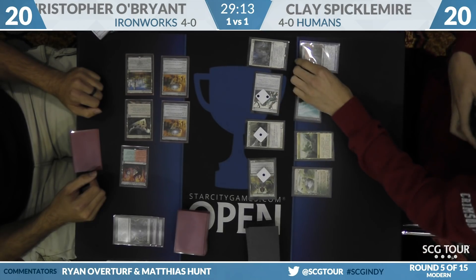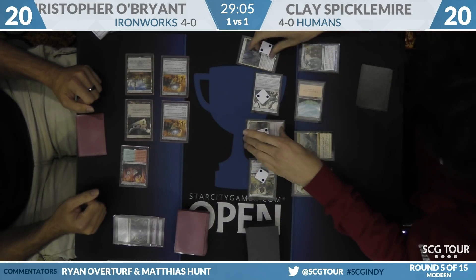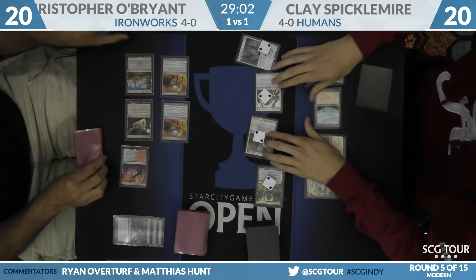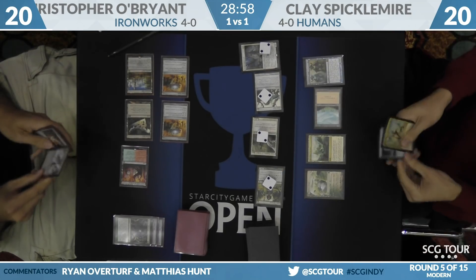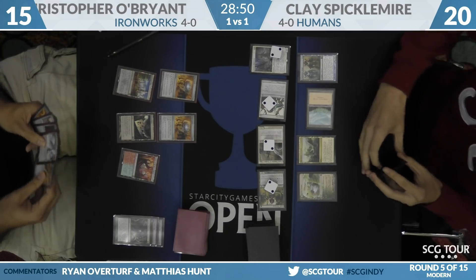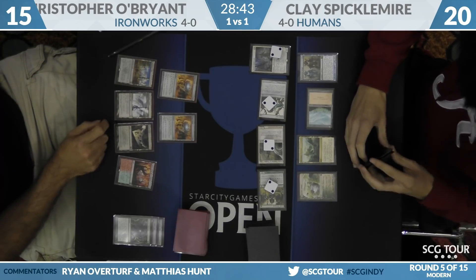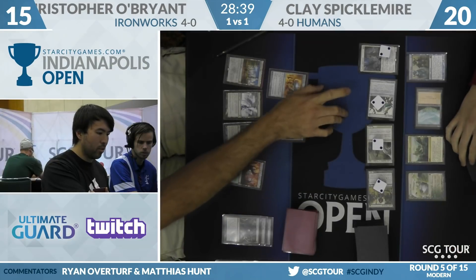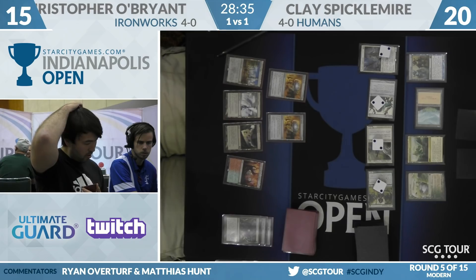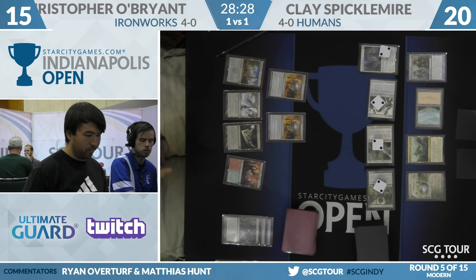Clay takes the extra damage line and plays Phantasmal Image. Thalia's Lieutenant goes up to three, Thalia up to three, Noble Hierarch up to two — Pyrite Spellbomb not looking as great now. Swing in for five off Exalted. Clay opts to leave up Horizon Canopy rather than making Damping Sphere that turn — he couldn't cast the Sphere through Thalia anyway, since casting the two-mana creature took him off. O'Brien needs to produce a second color of mana to make Explosives work, which is likely part of Clay's reasoning.